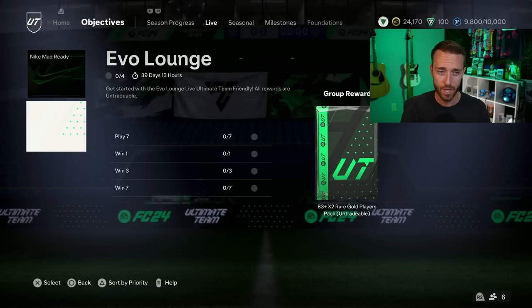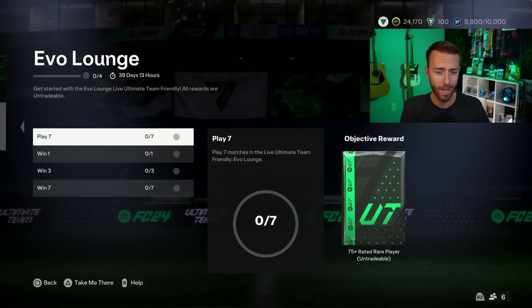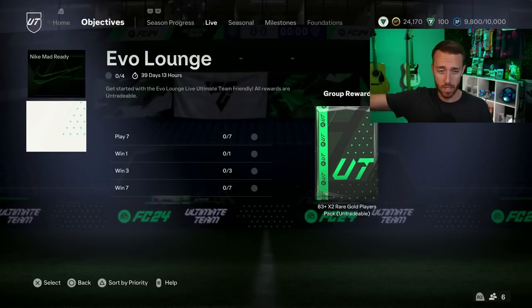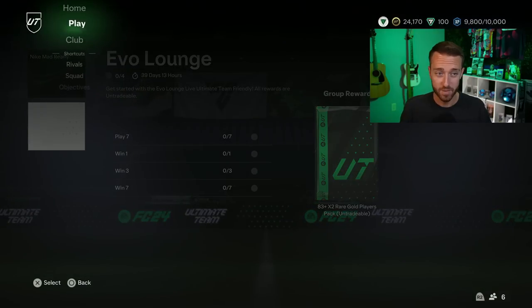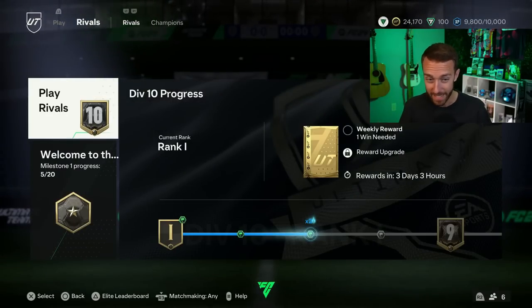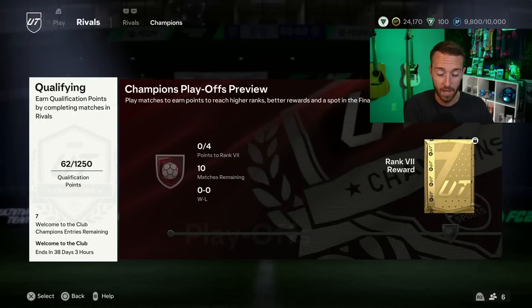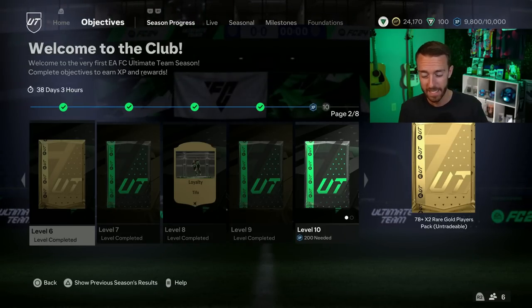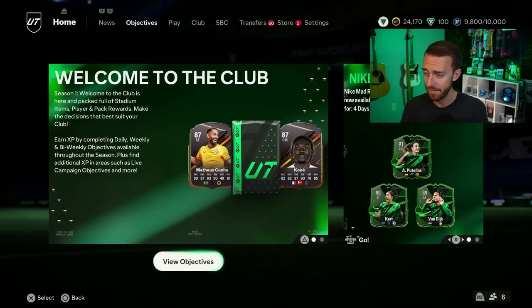We also had some friendly objectives dropped — the Evo Lounge. I'm going to be completely honest: I don't think I'm touching this objective for an 83 times two. There's no XP in here — the 75-plus packs for winning seven, playing seven, win three, win one. I'm not about it. I'd rather play rivals and get myself leveled up for better rewards, work towards more milestone rewards or season rewards and rivals, get my eight wins in per week so I can get all the rewards I can, especially with this weekend of Foot Champs coming up.